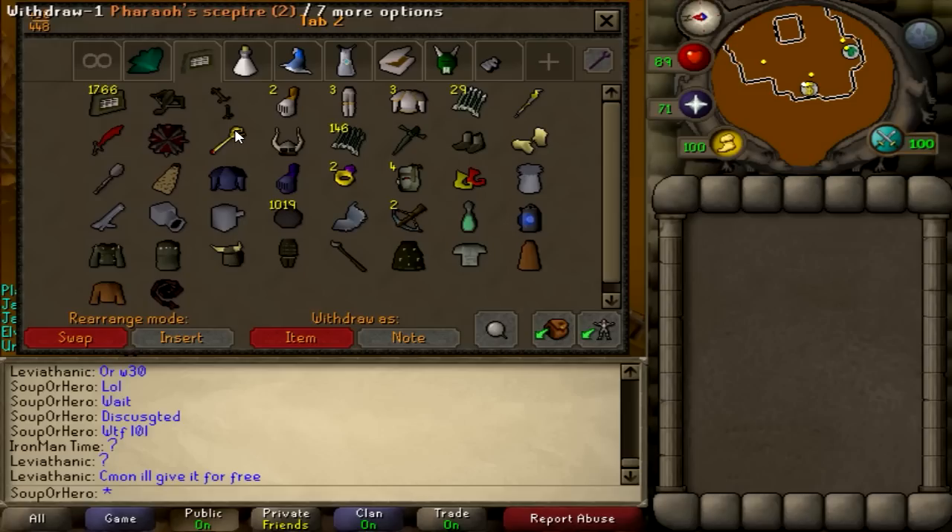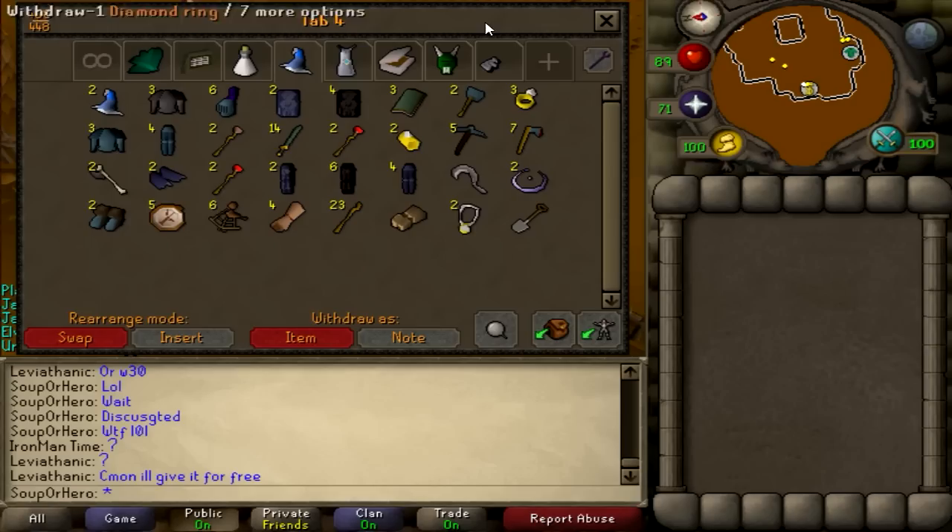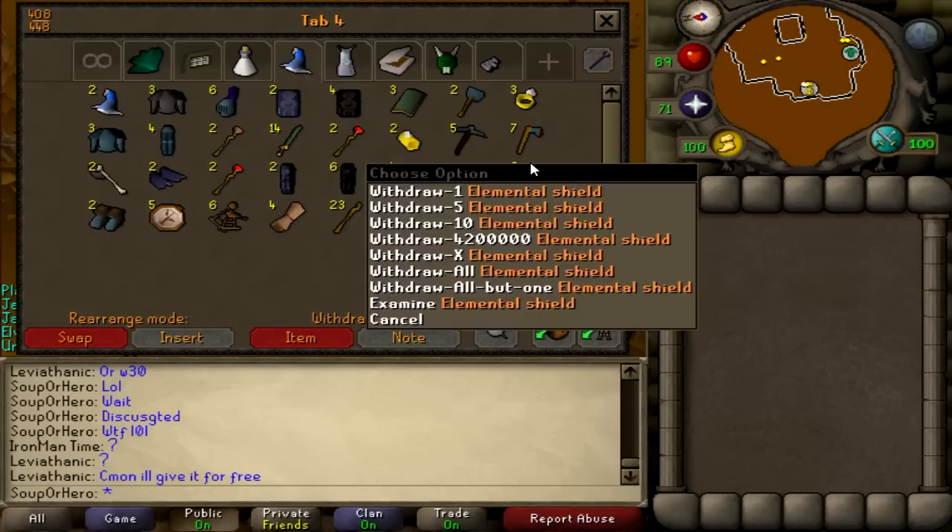For the herblore tab, I made a lot of super strengths so I still need to sell a bunch of those. My clue tab is mostly the same, a bit different — I've added a couple items since they added new clues, which require new items, so I'm gonna have to increase the items in this tab.